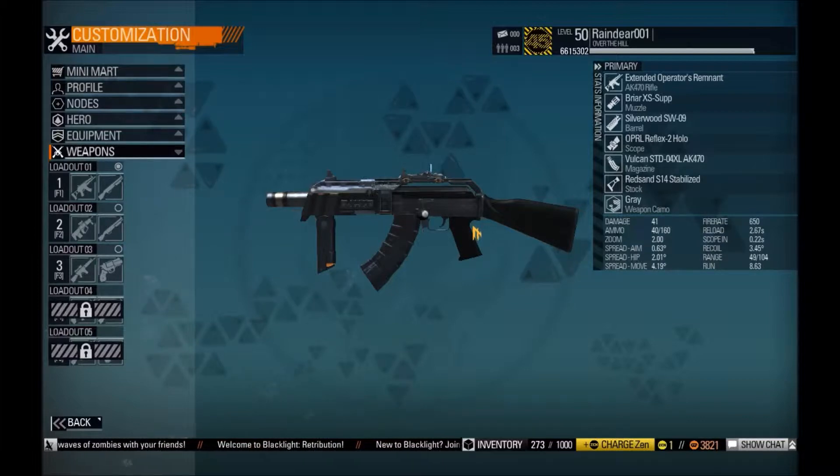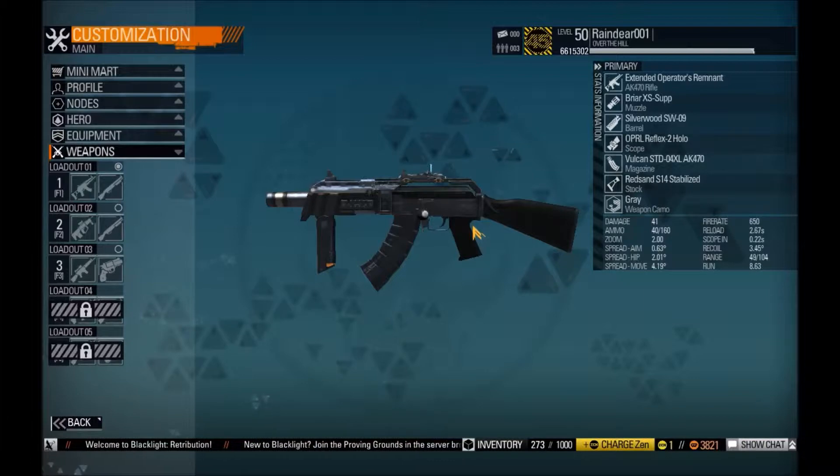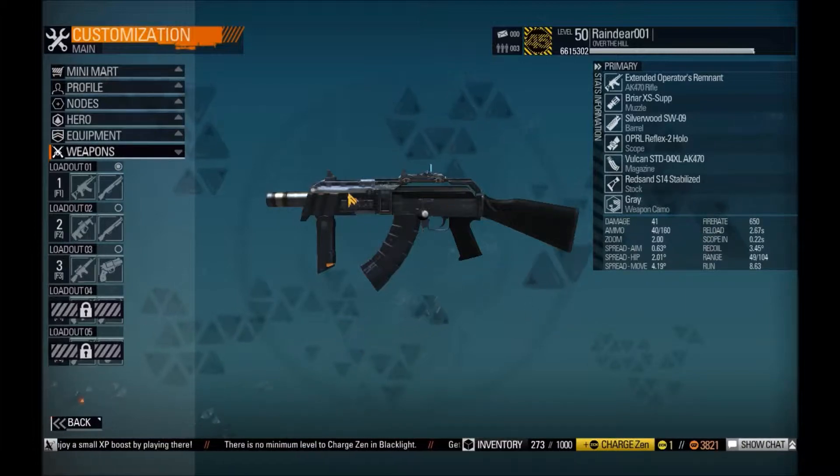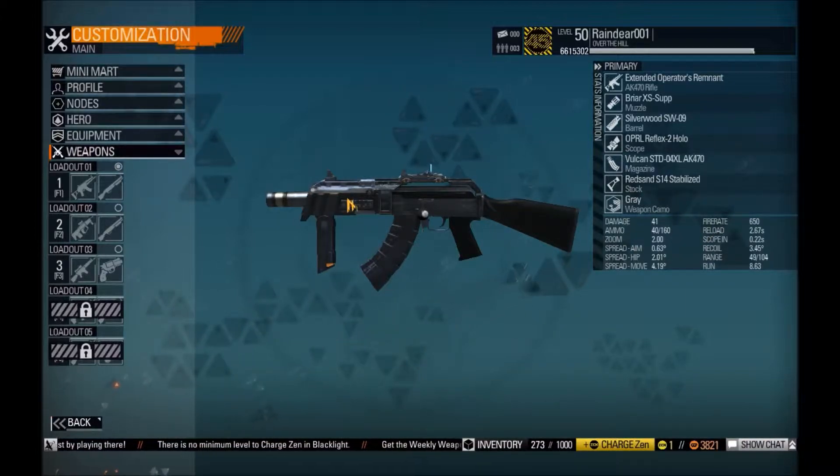50 plus damage is quite good for me, but this one has 41 damage and I still like it. The 41 damage is at the beginning already a bad side. Everything else about this is decent or good. Another bad side is the really high spread move, but usually AKs don't really have a good spread move anyway.